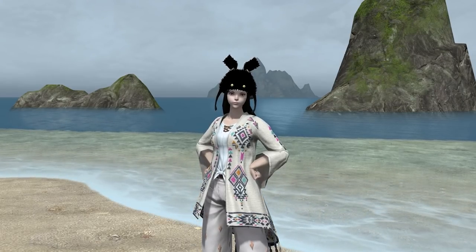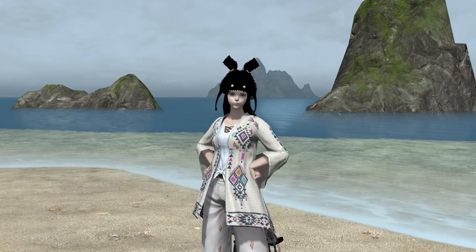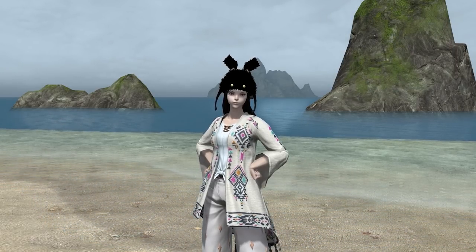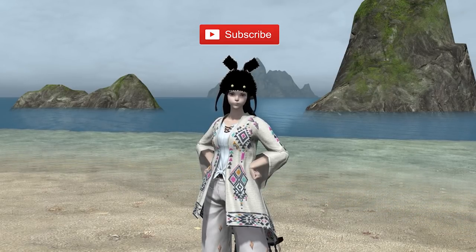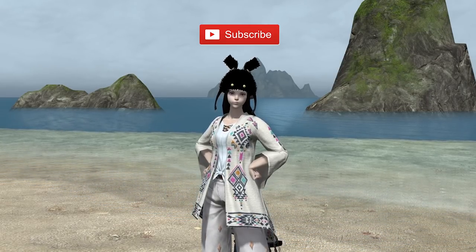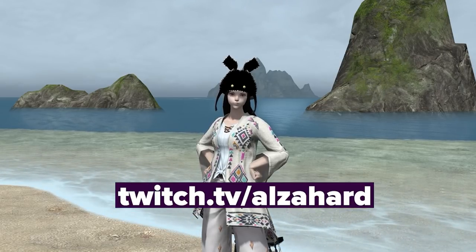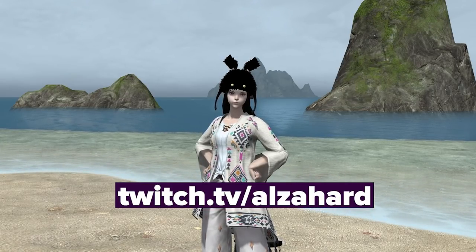Some friends have asked about using the Trust system — playing Shadowbringers dungeons with MSQ NPCs. While the system is great in concept, I find its execution lacking. The AI is pretty weak, you have to adapt to how they handle mechanics, and a Shadowbringers dungeon can take up to 20 minutes — your Thancred tank can't wall-to-wall nearly as quickly as a real tank. Bozja is simply faster. Thank you for watching. If you have any feedback, leave it in the comments. If you'd like to see more content, please subscribe. You can also watch me stream at twitch.tv/alzahard. Hope this was helpful — Al out.